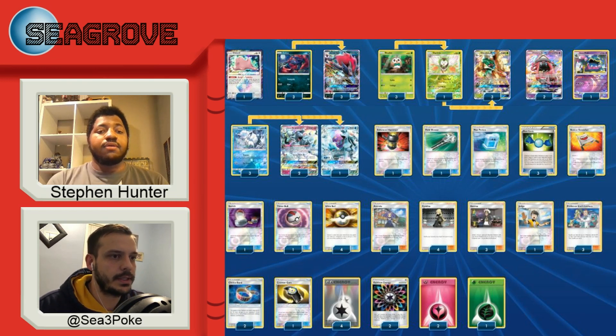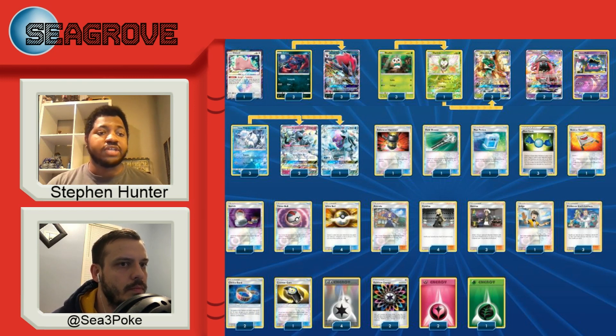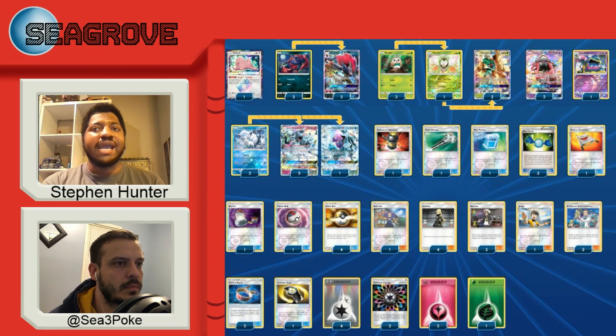Going forward, are there any changes you would make — would you put the Larvitar in? If I was going to play this deck at a cup, I may drop the Dart Tricks in favor of the Larvitar, or drop an Enhanced Hammer for Counter Catcher or Larvitar. The Enhanced Hammer had moments where I'd hammer off a Beast Energy or DCE, but my opponent would almost always find their energy anyway — one Enhanced Hammer isn't enough to starve them of energy.